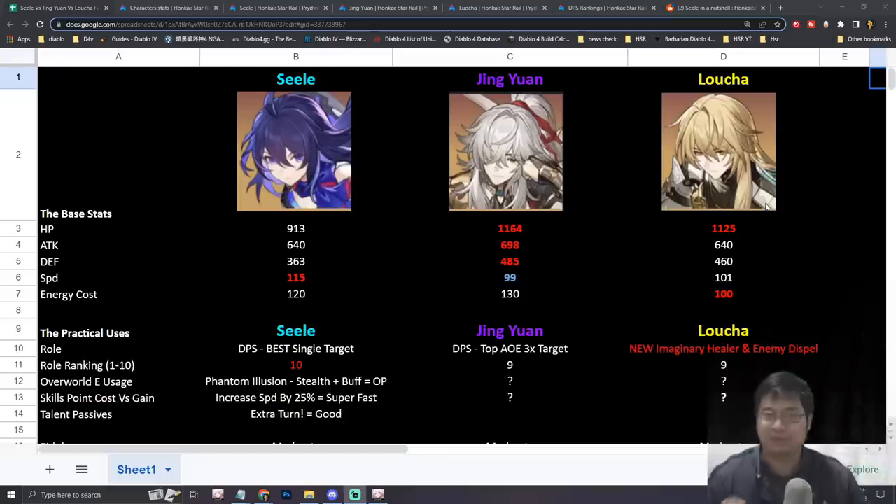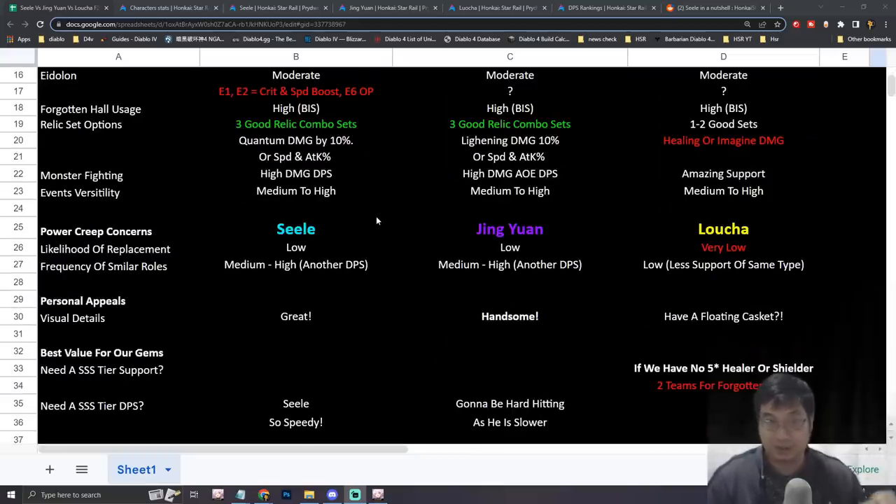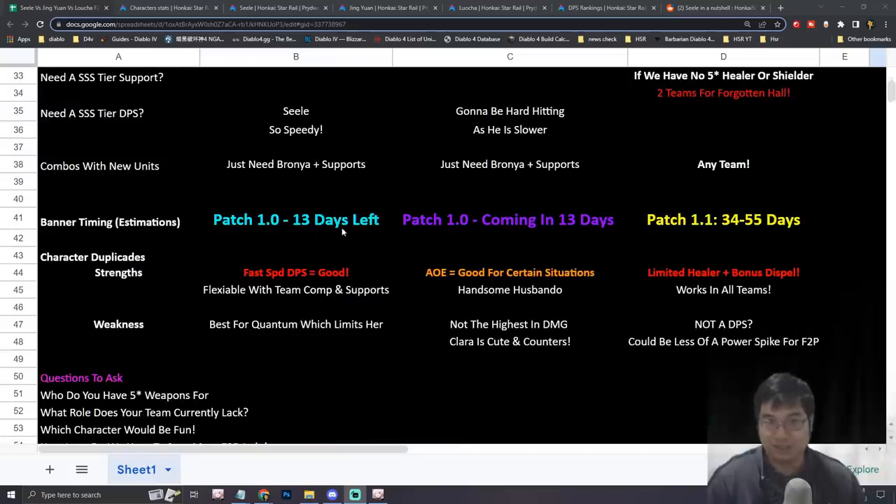Welcome everyone. Today we have a special character comparison video for Honkai: Star Rail. As you can see behind me, I have crafted an Excel sheet for Seele and also Lucha, so those will be the three limited banner characters we'll be comparing. Currently we do have Seele's banner, and I have a lot of nodes here for comparing all three characters.